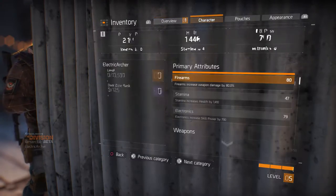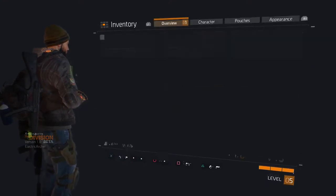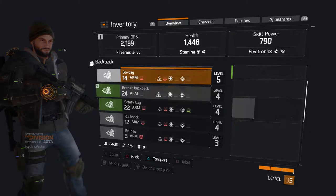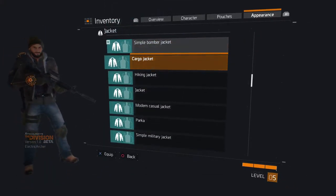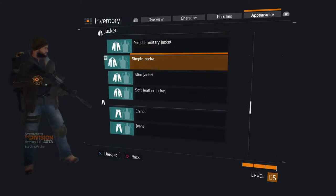I guess we can sell that later or something. Okay, and I also got something over here — a bomber jacket. I guess we'll try it out, never had one.